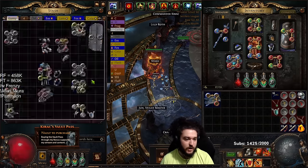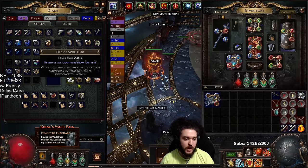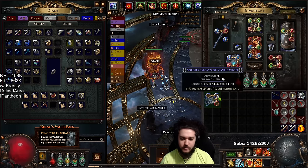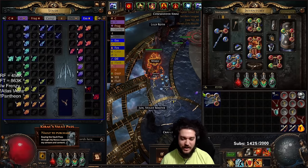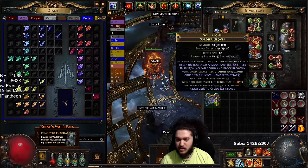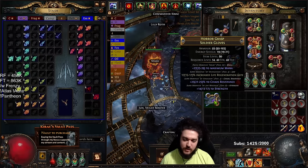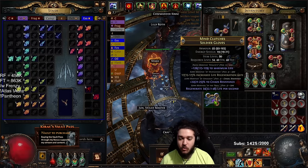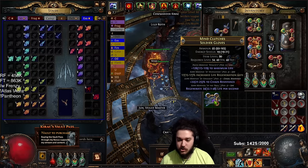Let's try another pair of gloves — streamer RNG is a thing. I accidentally scoured them, so let's regal them back up — no reason to do that. Back to chaos essences: click one — chaos res but nothing good; click two — same; click three — same; click four — same; click five — we got a tier one life roll along with a regen roll suffix.